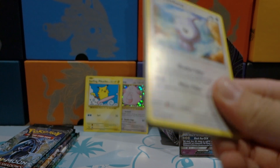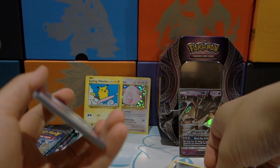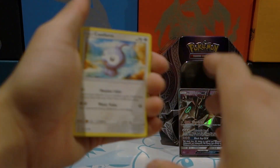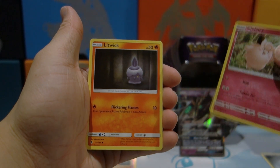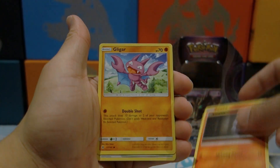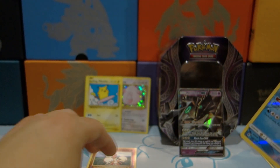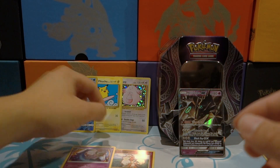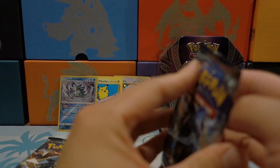It would be so awesome if we pulled a Tapu Lele out of these tins - I watched quite a few openings of these tins from Darium's and I don't think I've seen a Lele pulled yet. Starting off the Guardians Rising pack with Castform, Clefairy, Litwick, Altar of the Moon, Skorupi - got a reverse holo rare Alolan Sandslash and a regular rare Lunala. That's another hit on the bench!